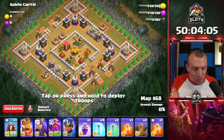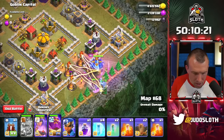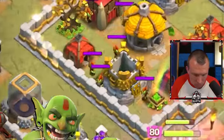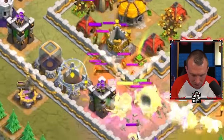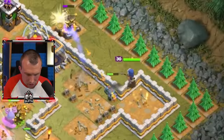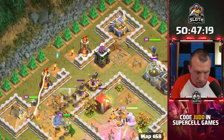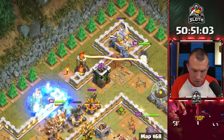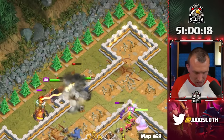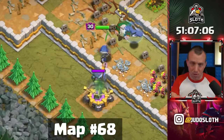This one is called Goblin Capital — I have a feeling there will be a lot of Clan Castle troops. We power through the opening Inferno Towers — here come the goblins, just like I thought. Poison spells, Royal Champion over here, Earthquake on the back end. The main thing is the single target Infernos — that's what got us on the previous map. Freeze that single, Queen ability, freeze again. Only about seven maps left and only one giveaway has been won at this stage.